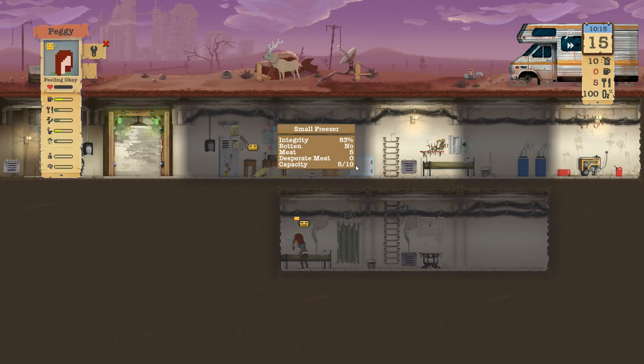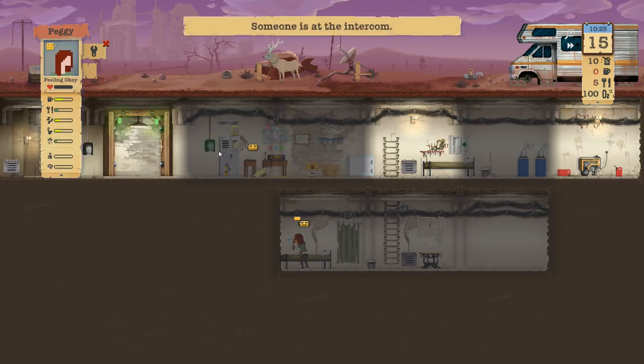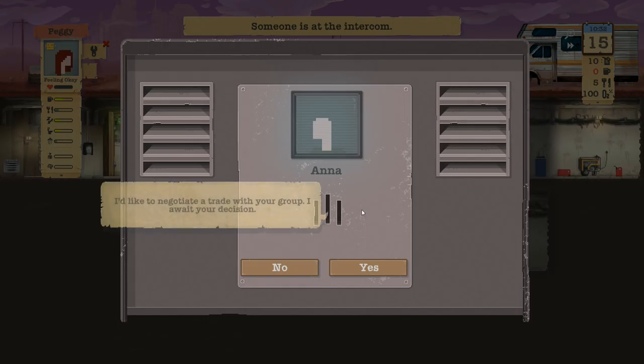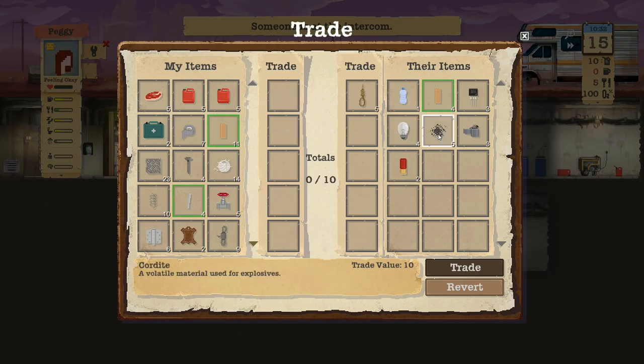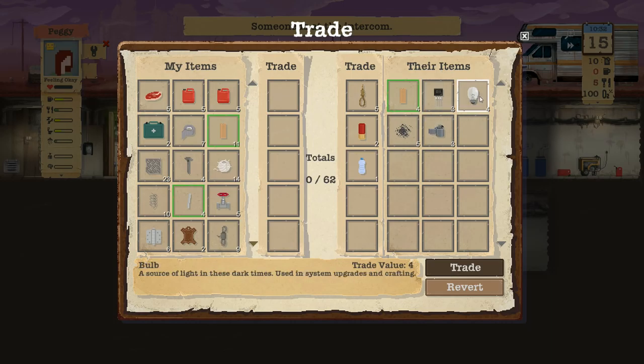How much food we got here — five. Someone's at the intercom. Anna, negotiate a trade — yeah, definitely. You got water? We could use some water. Rope, we need rope. Shotgun shells — hey, we might need those in the future. Whoa whoa whoa, shotgun shells were expensive. Bulb — I don't know, should I be collecting lighters?